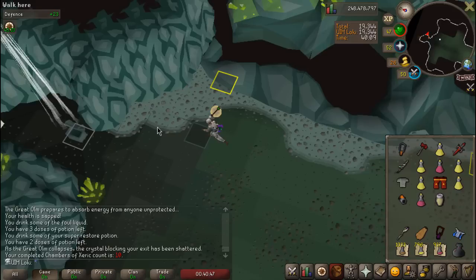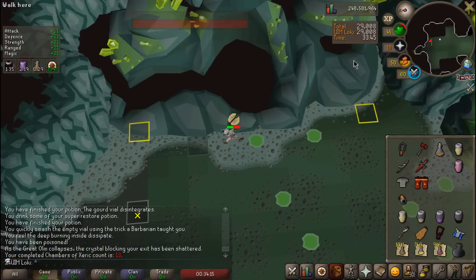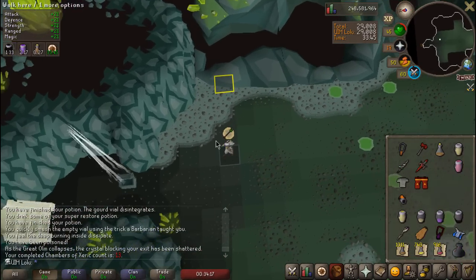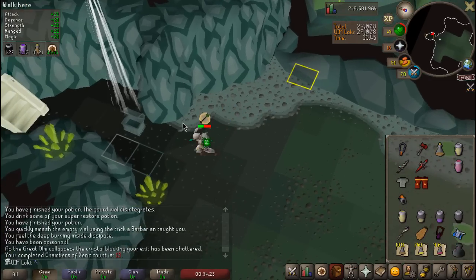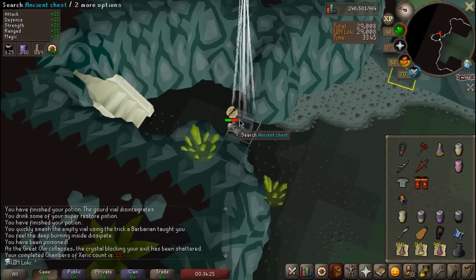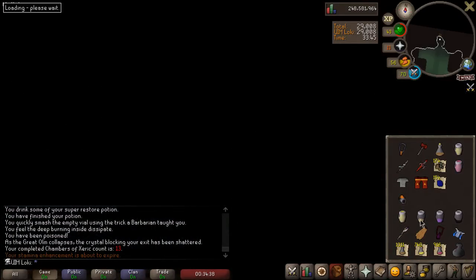10 KC at the Chambers of Xeric. Probably shouldn't have died there, but that's okay. Pretty solid raid — 33 minutes, 29,000 points, deathless, and we only used 6 brews. This is getting pretty close to being able to do no-prep. That is great Crafting XP and addy darts. I'm gonna do another one.